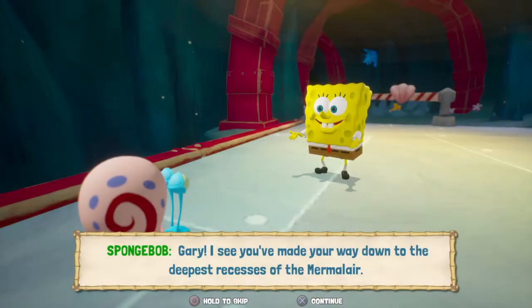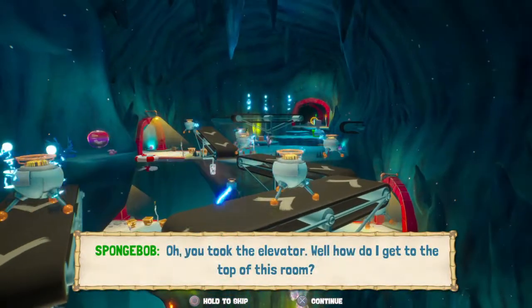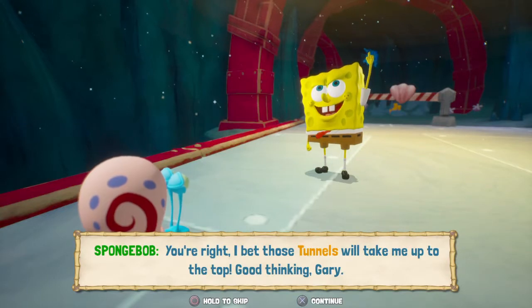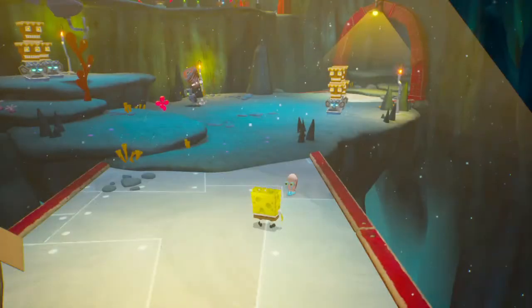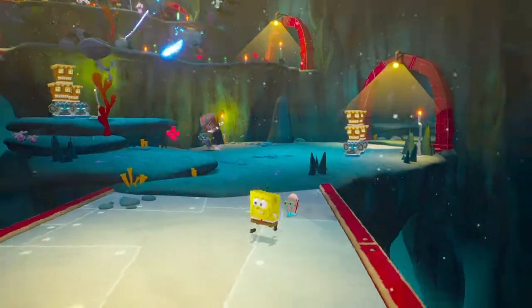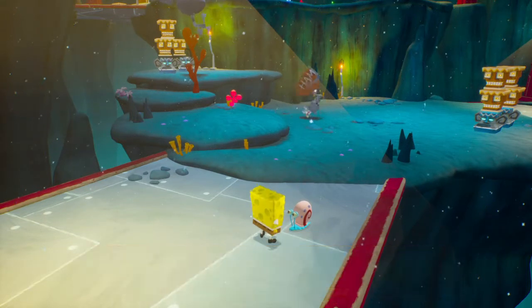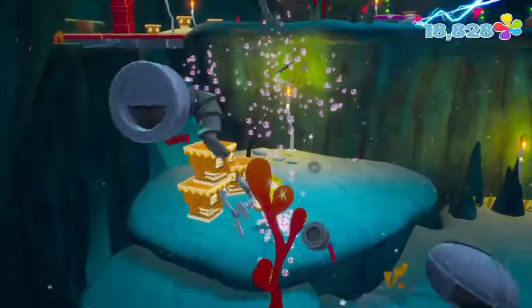We're getting closer to the rolling ballroom — I think part 20 will be that. We've made our way to the deepest recesses of the Mermelair. Gary somehow took the elevator down here. The computer suggests taking tunnels to get to the top, but Gary just used the elevator. Let's go talk to Gary — time to talk, Gary! I'm on an important mission for Mermaid Man and Barnacle Boy.